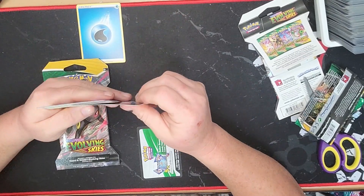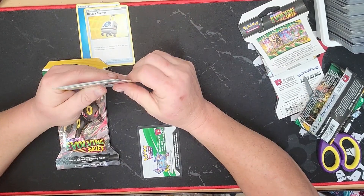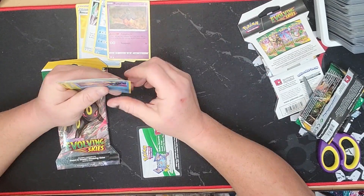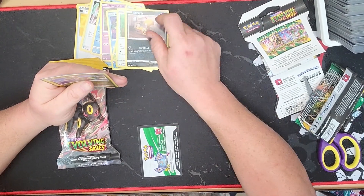We got Water Energy. Then we have Rescue Carrier, Crystal Cave, Avalugg, Pumpkaboo, Carvanha, Gossifleur, Fletchling, and Scraggy.